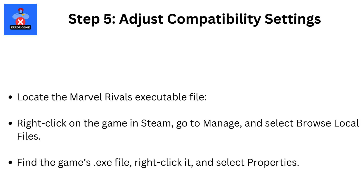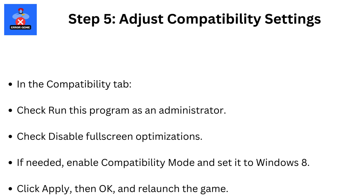Step 5: Adjust Compatibility Settings. Locate the Marvel Rivals executable file by right-clicking the game in Steam, going to Manage, and selecting Browse Local Files. Find the .exe file, right-click it, and select Properties. In the Compatibility tab, check 'Run this program as an Administrator' and 'Disable Fullscreen Optimizations.' If needed, enable Compatibility Mode and set it to Windows 8. Click Apply, then OK, and relaunch the game.